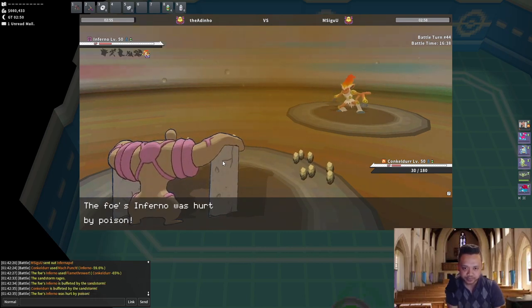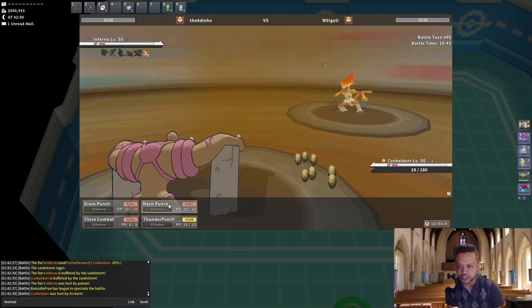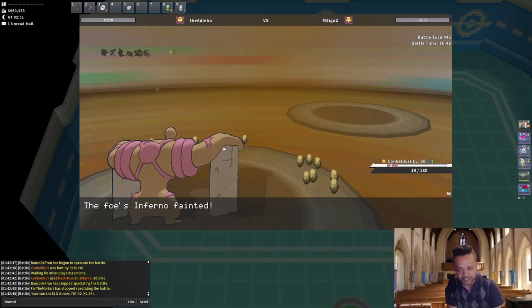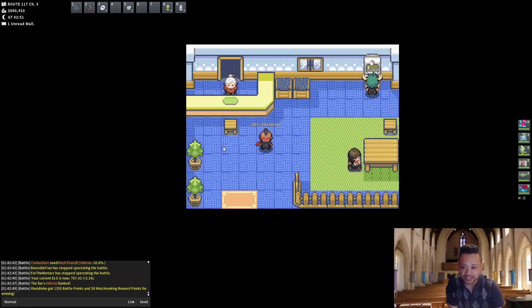That Flamethrower did a lot because of Blaze — I think it was Choice Scarf Infernape. Even if he had killed us, we come in with Reuniclus next turn, click Protect, and win. We Mach Punch him — he didn't Mach Punch us, he's Choice Scarfed. We win this game. It's a pretty close game. I prefer going Tyranitar at the end rather than clicking Recover — maybe he would have crit me, but it didn't matter because I had Conkeldurr in the back. That Sandstorm provided some extra damage against Infernape.